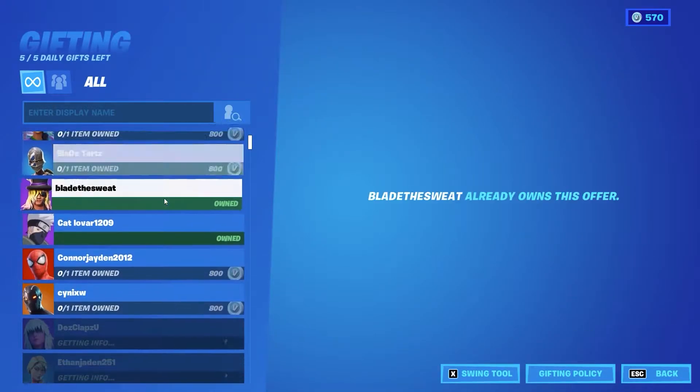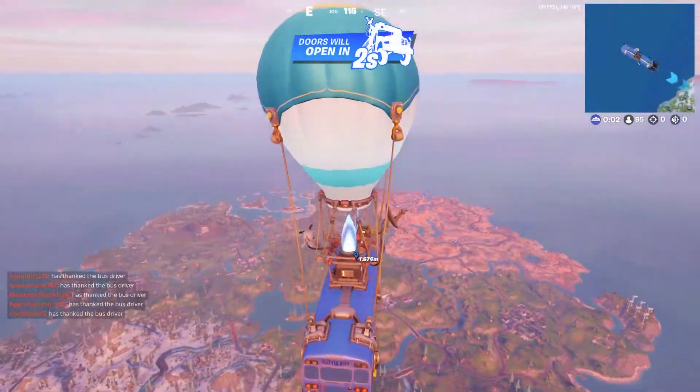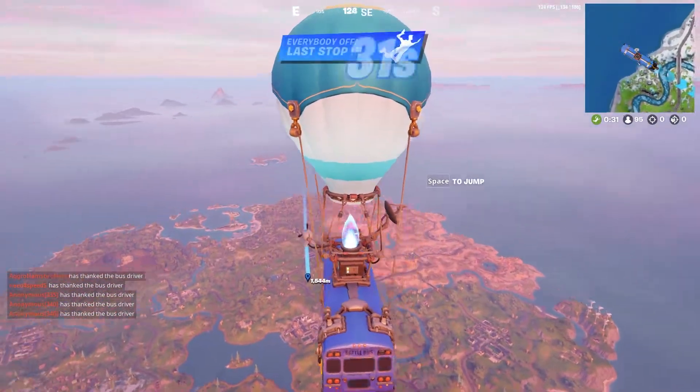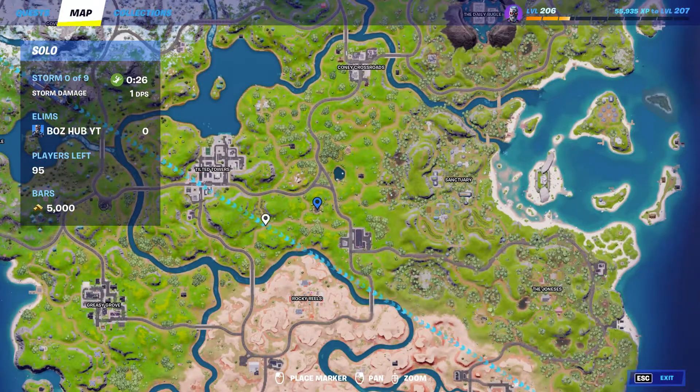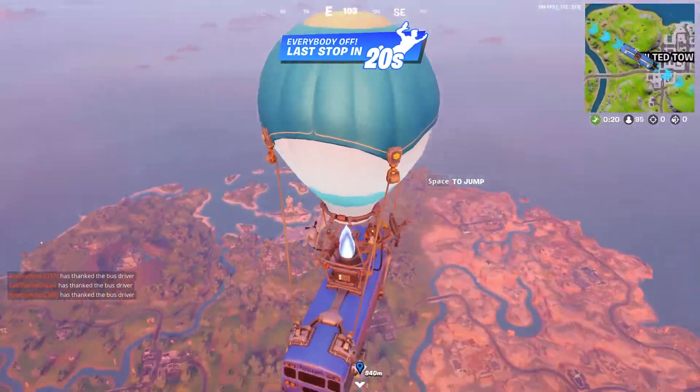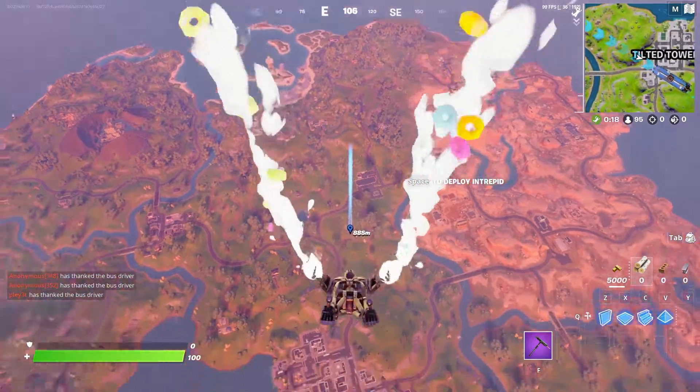With that being said, we can go ahead and move on with the rest of this video. The area you're going to want to land is right here — just to the right of Tilted Towers and just to the left of the Sanctuary, of course right above Rocky Wheels. If you go to basically the midpoint where all of those areas meet, you're going to get the sinkhole.